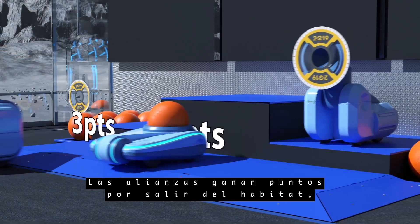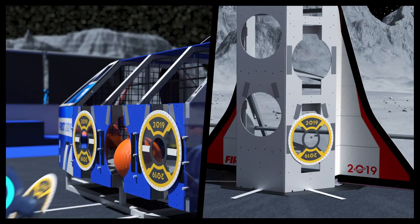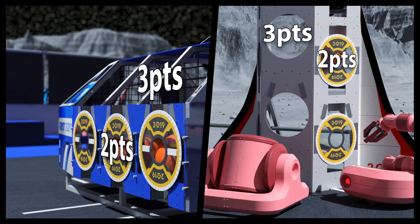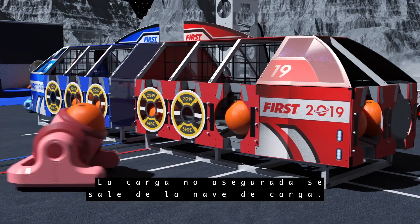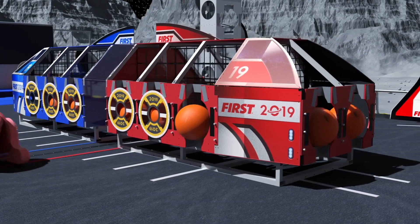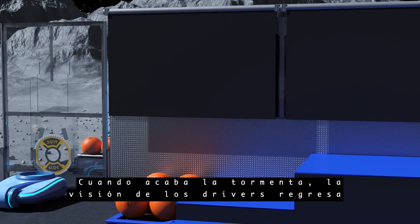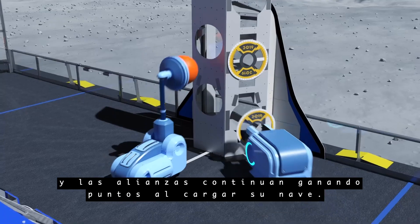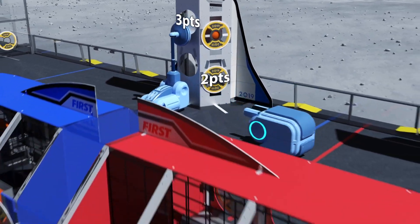Alliances earn points for exiting the habitat, securing hatch panels, and any cargo that's properly stored. Cargo not secured spills from the cargo ship. As the sandstorm ends, driver vision returns, and alliances continue to earn points by loading their spacecraft.